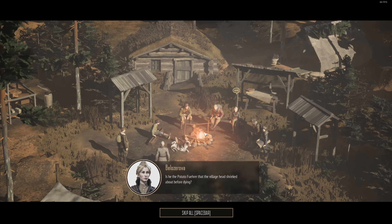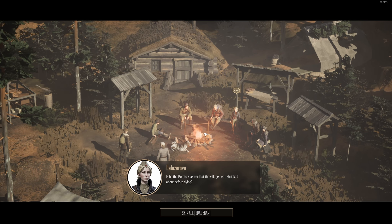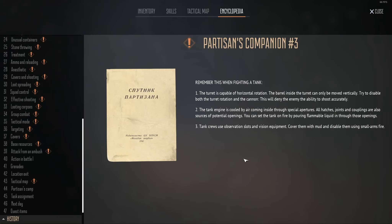We learn more about allies in camp, which fleshes them out as people. Pick up files in the missions that give lore dumps. Read newspapers between missions to hear of battles taking place.